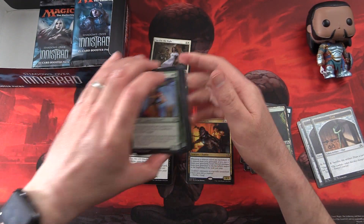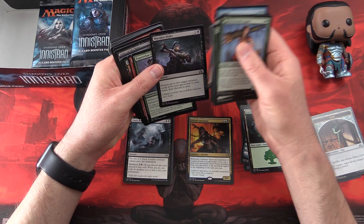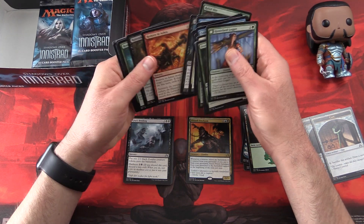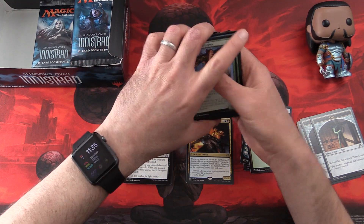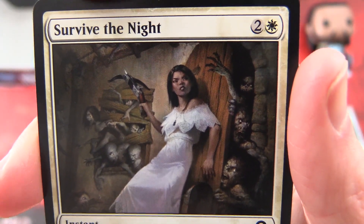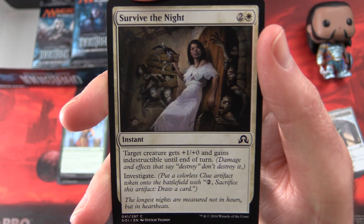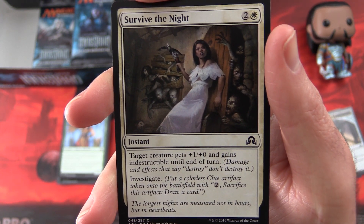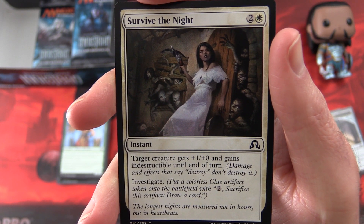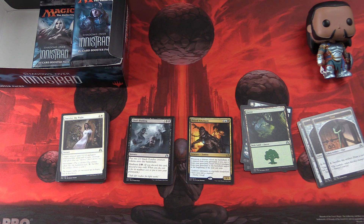And the common — I wanted to look at that, but let's see if there's anything better. Macabre Waltz is pretty cool. Alright, I will look at Survive the Night a little closer. We've got some creepy zombie scene here. Instant for three mana: target creature gets +1/+0 and gains indestructible until end of turn — so damage and effects that say destroy do not destroy it — and investigate: put a colorless clue artifact token onto the battlefield; tap, sacrifice this artifact, draw a card. So if you agree or disagree with my picks, leave a note in the comments. I hope you enjoyed this video — if you did, give it a thumbs up, hit the subscribe button for more Magic the Gathering unboxings, and be sure to tap the notification bell to be notified as soon as new videos are released. Have a great day.